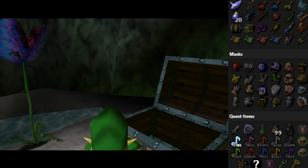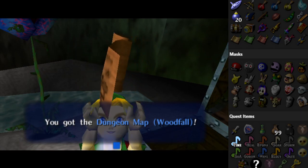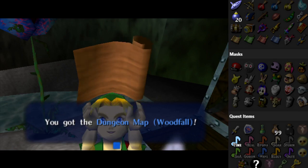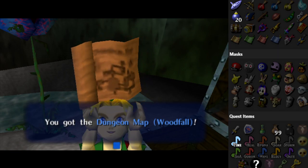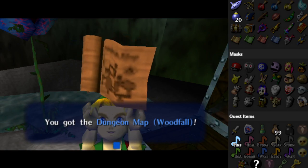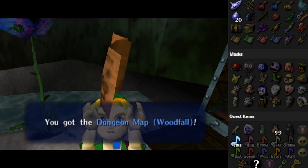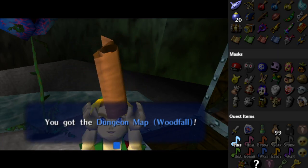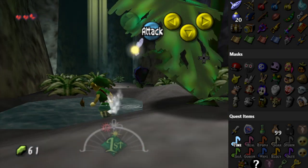It's going fine — dungeon map for Woodfall. Interesting. Let me just put South Terminal Field grotto — Woodfall Dungeon Map. That's probably helpful just to be more specific so I'm not getting confused by everything later on. Everything's fine. I don't know if I need to recollect things at all.